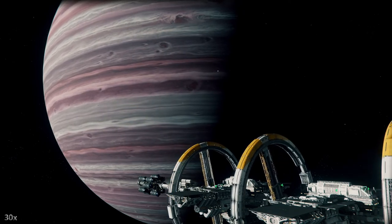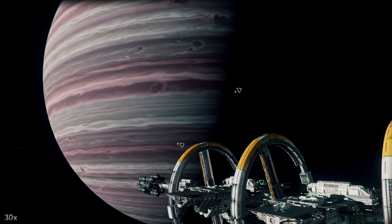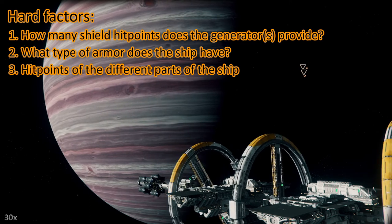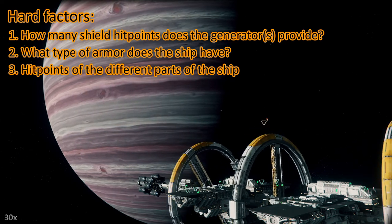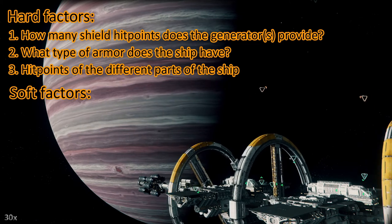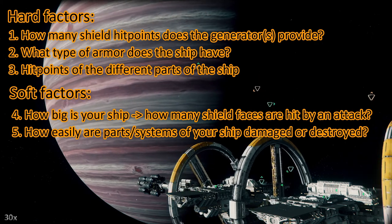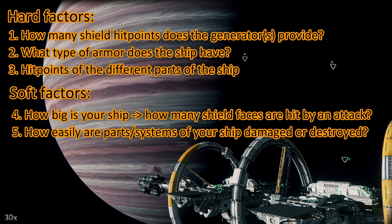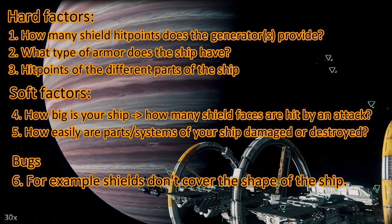I decided to put this at the end of my toughness test videos from now on. If you already know this, just skip it. So how tough is your ship? There are different factors. Hard factors: how many shield hit points does the shield generator provide? What armor does the ship have? Right now all ships only have some generic armor values. And how many hit points do different parts of your ship have? Then we have soft factors: how big is your ship, how many shield faces are hit by an attack, and how easily are certain parts of your ship destroyed? For instance, some ships are prone to losing wing guns or wings. And then we have bugs — right now there's a bug where shields don't cover the whole shape of the ship, especially when the shape is elongated.